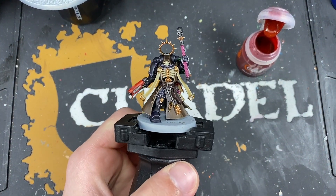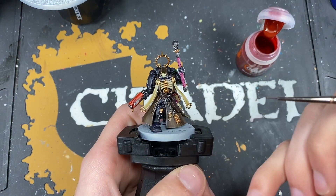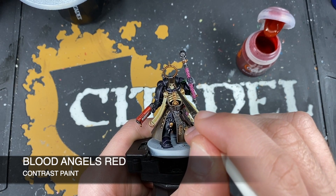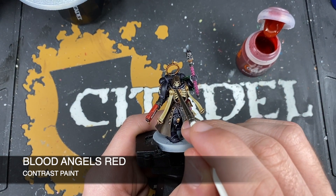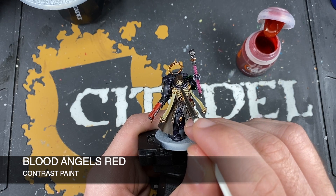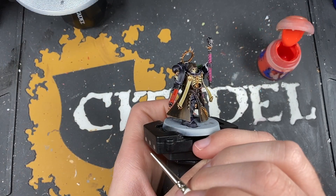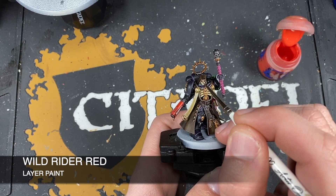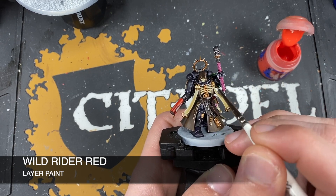Now we're going to pick up our Primaris Chaplain. All that's left to do on him is to do the lenses on his skull helmet. The color we're going to be using is Blood Angels Red. Be very careful here, just negotiate your brush in there and get that Blood Angels Red all over these little lenses. Next up we're going to use a tiny amount of Wild Rider Red just to add a little highlight to the bottom of each of these eye lenses. And with that done, our Chaplain is now finished.